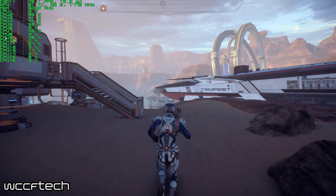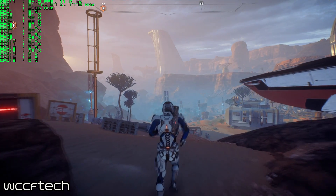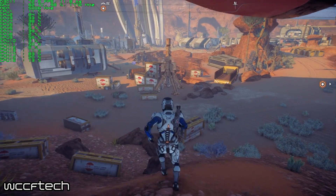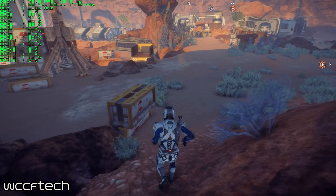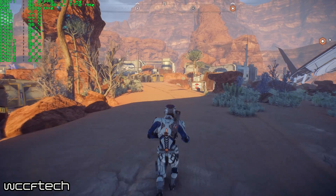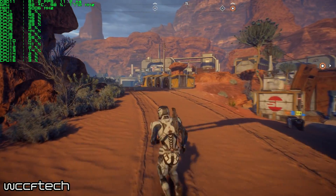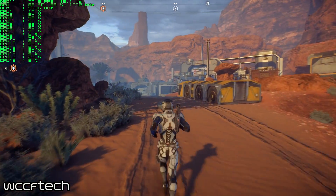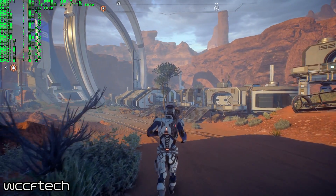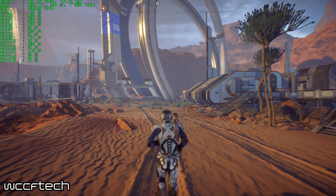We did pick a portion of the game because there's no built-in benchmark — right after you take over your first ship and land on your first planet. There's a nice area starting on top of a hill, working your way down following some tracks, coming around by a building, then jumping over and looking off into the distance. I felt this was a good spot because there are quite a few weather effects, a large draw distance, and water. It's given a pretty fair representation of the performance I've seen up to this point in the game.